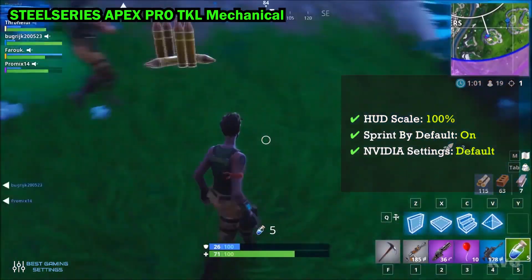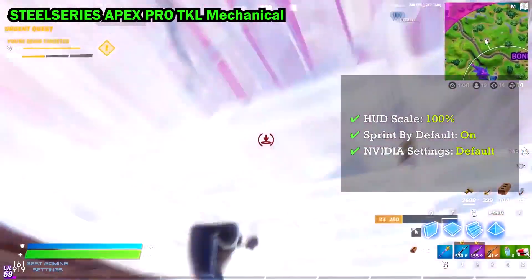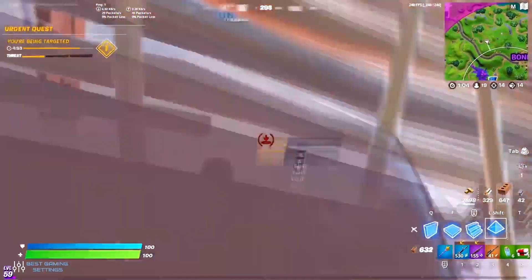Other — Hot Scale: 100%. Sprint by Default: On. NVIDIA Settings: Default. That's all for keybindings.